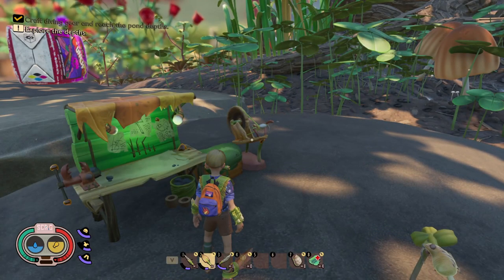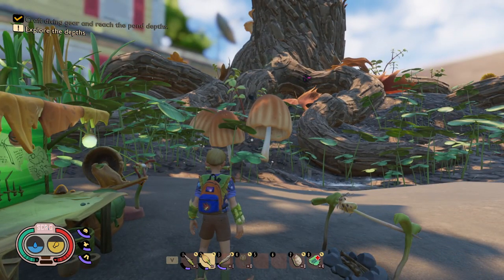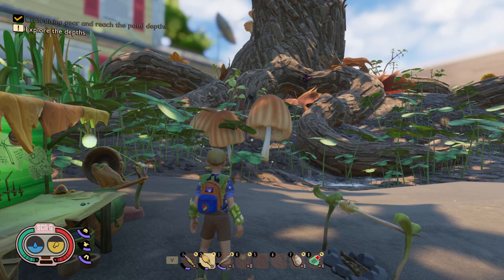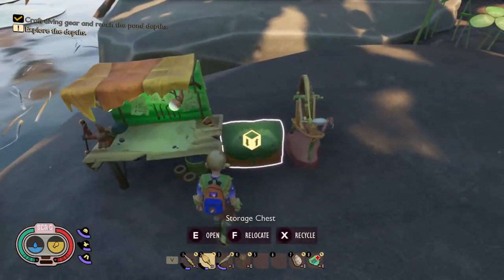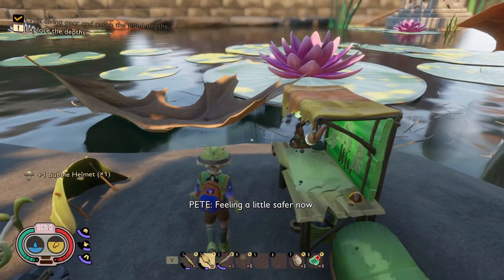In order to make the bubble helmet, you're going to have to go back down into the science lab and use the table to analyze the sunken bone. As soon as you analyze that sunken bone, it unlocks the bubble helmet. The bubble helmet requires four eelgrass, five sunken bones, and four silk ropes. Make sure you have enough silk going on the spinning wheel to have enough silk rope. Once you have all of these, craft and equip it. I'll go ahead and get mine out of my inventory since I made it ahead of time, and put that on.